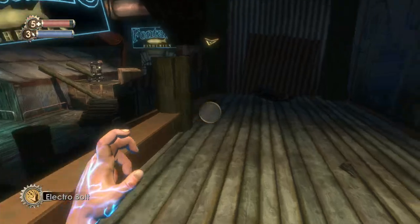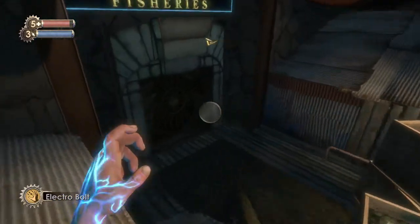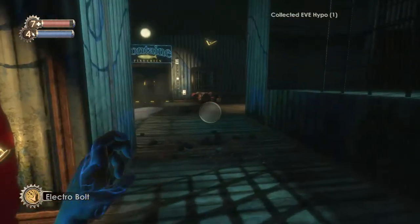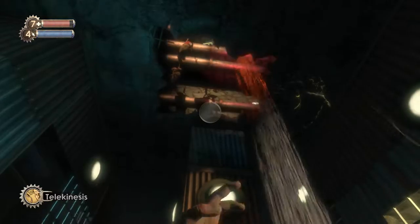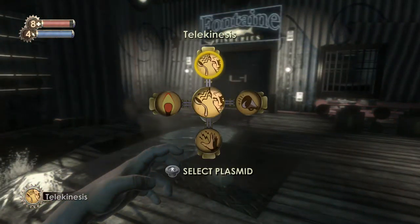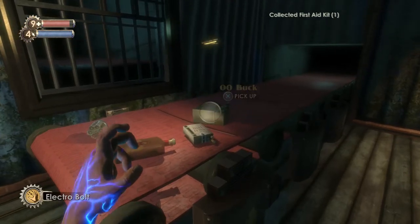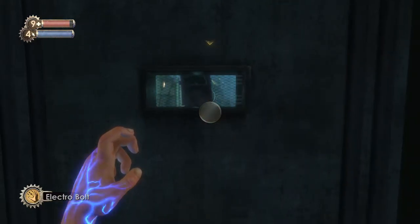Next up we're going to head into Fontaine Fisheries, where our objective actually points towards. And you might wonder why we're not going over there — well, you'll see in a second. And there we have the Spider Slicer again, and a lot of first aid kits hinting at what's to come. There's again a lot of stuff on the ceiling, including shotgun bullets and more first aid kits. I'm also going to keep the shotgun filled with the normal box. Let's keep Electrobolt handy just in case that woman shows up. And let's activate the door — hello, Fontaine Fisheries.